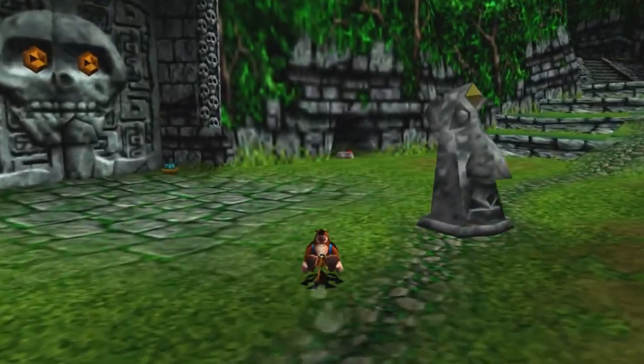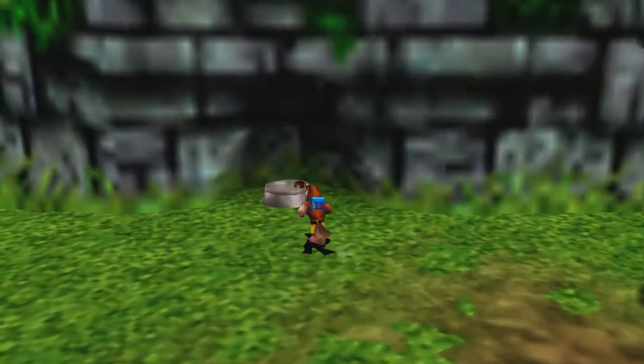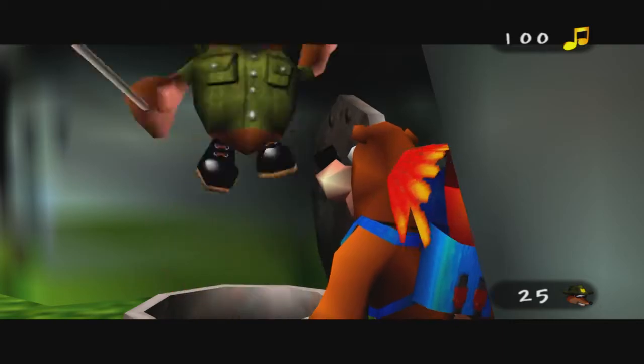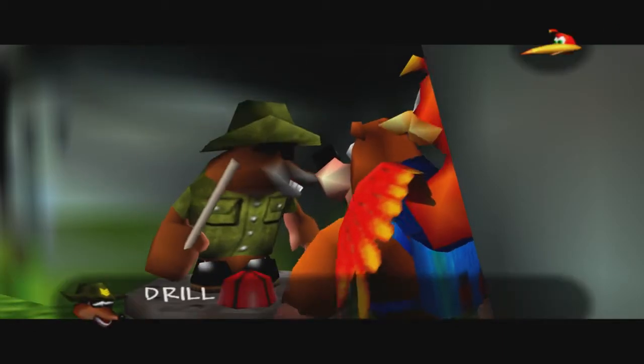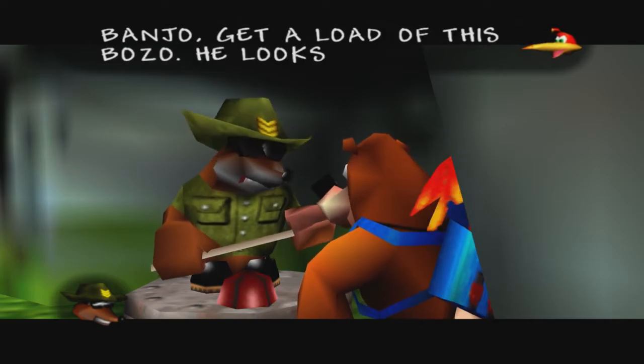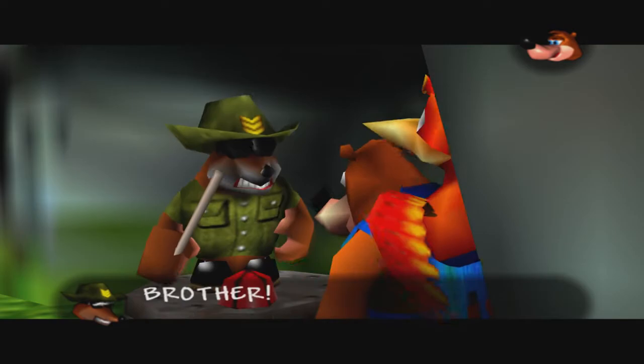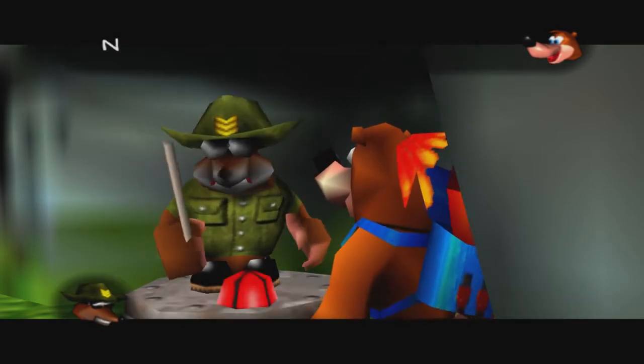Now we can head over here and talk to this mysterious mole that keeps chattering on. Drill Sergeant Jamjars is reporting for duty. Banjo says he looks like Bottles in uniform, and Jamjars confirms — Bottles is his brother. He asks how Bottles is keeping.